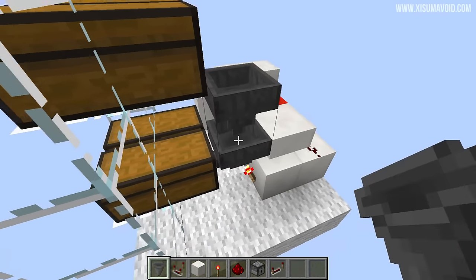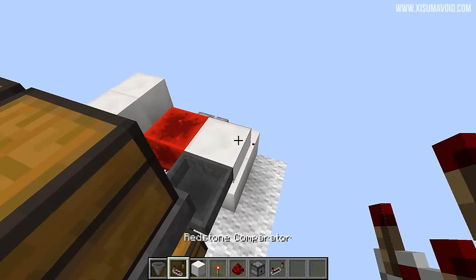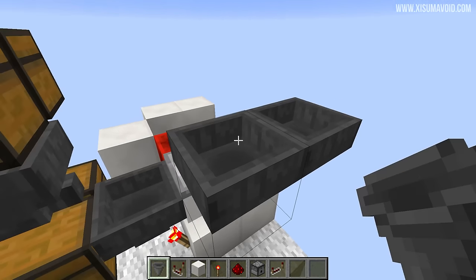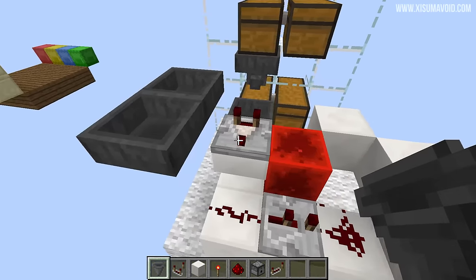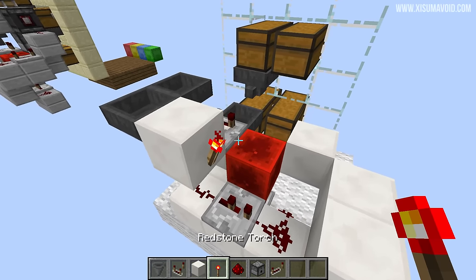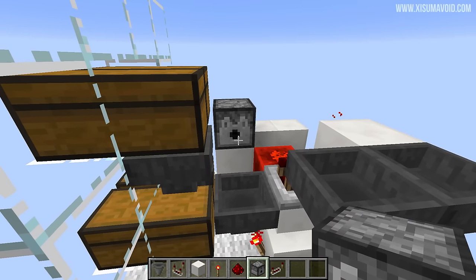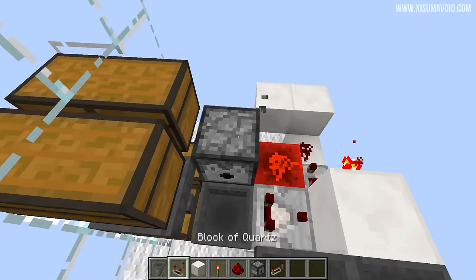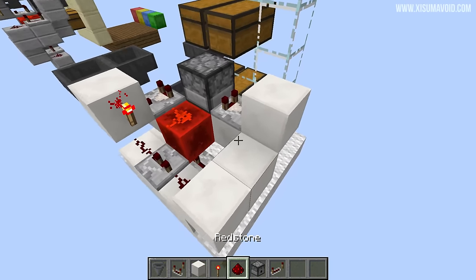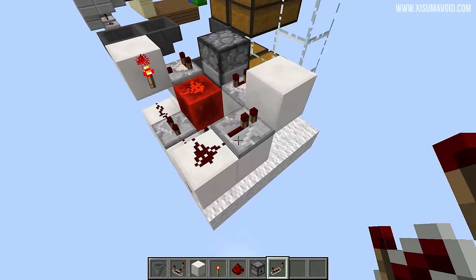A temporary block goes here so that we can put a hopper facing into it — that's where the shulker box is going to go. Behind it a comparator, and to the side of this you want two repeaters pointing into one another; don't forget to put an item inside of that so it can update the comparator. Then in front of the comparator a block, a redstone torch, a piece of redstone on top of the redstone block. Over here we need a dispenser facing in this direction, in that position. Behind it a comparator, behind that a block, and then to the side we're going to have a piece of redstone and a repeater pointing into the block on the fourth setting.